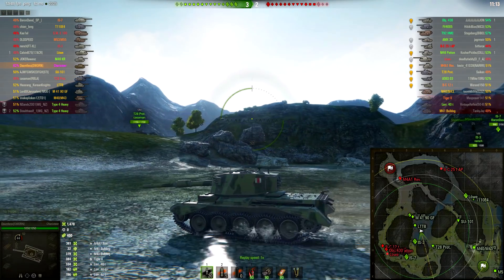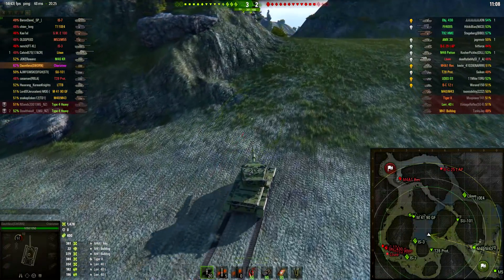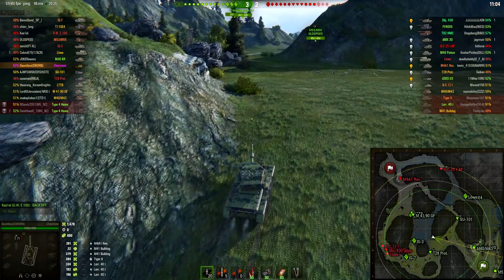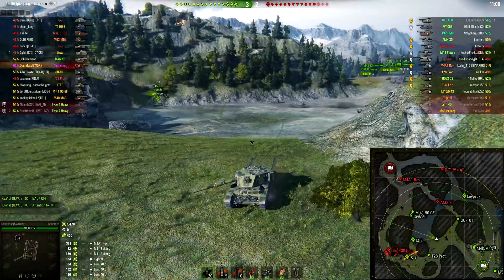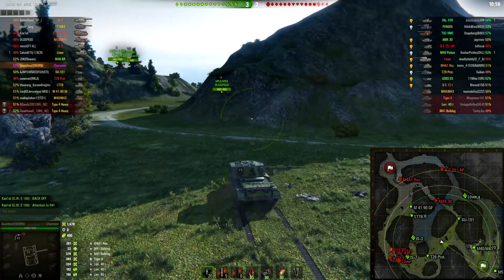The map I'm going to review today is Mountain Pass. Mountain Pass is actually pretty self-explanatory and that's why I chose it as the first map, because I think a lot of you know how to play this map defensively in situations where your entire team is scattered and the enemy has the majority of their team pushing from one flank.